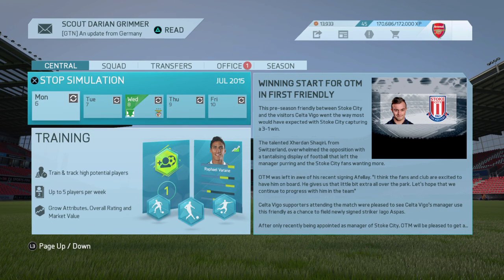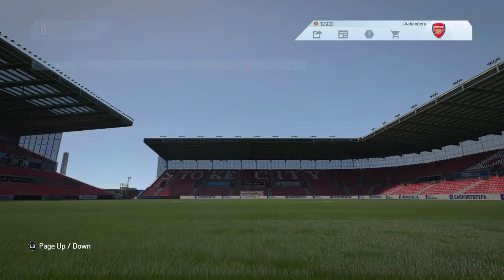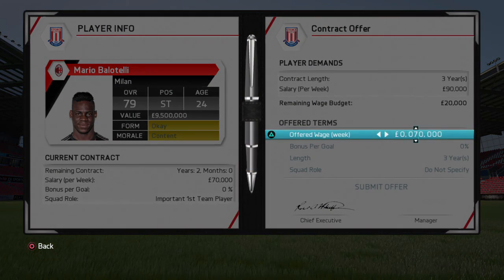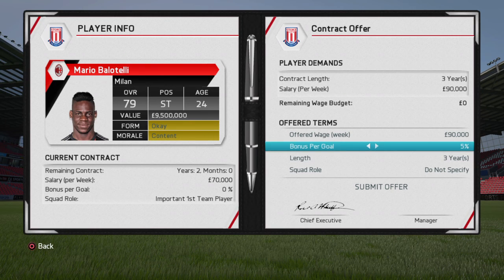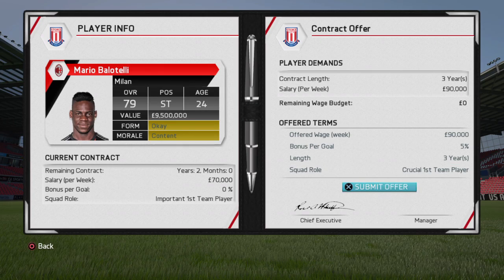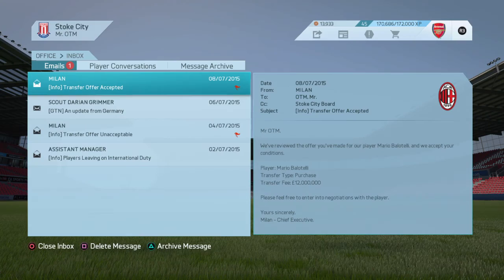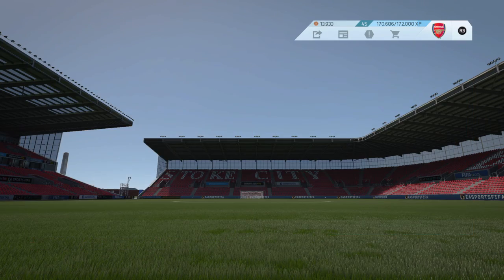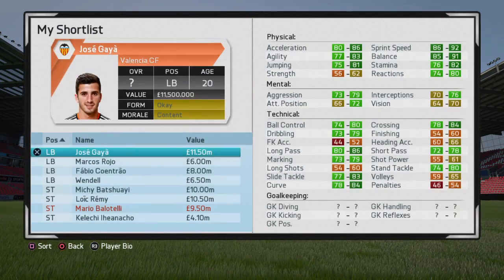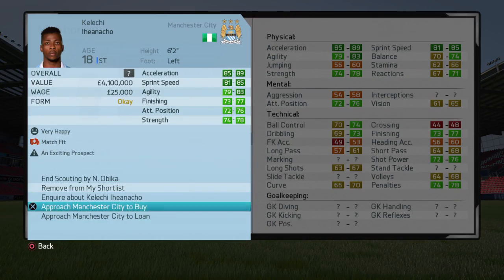We have nine days till Iheanacho's rating pops up and then I'm going to go for a bid on him. They've accepted it! Now we need to check if we're going to be able to afford Iheanacho's wage budget. There's a glitch EA always does - but they've already shown the price: 4.1 million. I think we can get him.